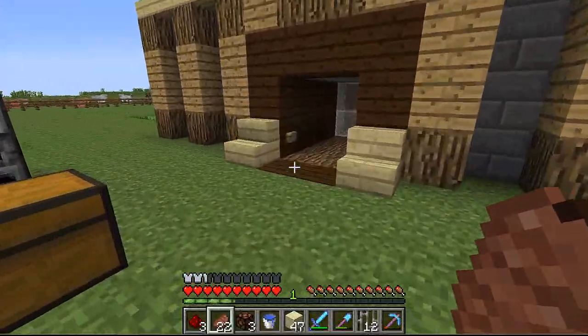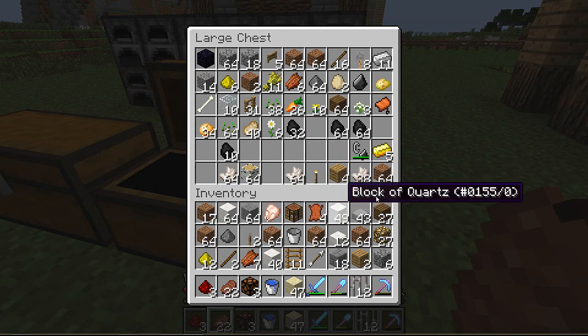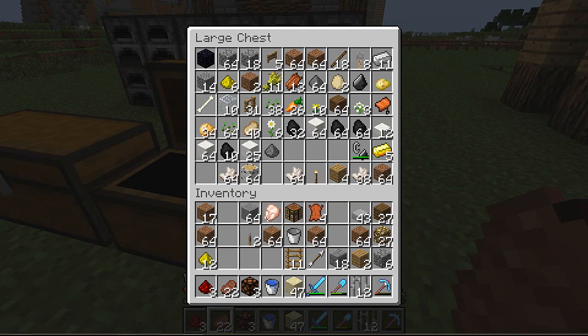Alright guys, I'm back. So we're going to be working on the bar, so let's maybe grab some materials we might need. We won't need any quartz for that, because it's going to be kind of like a luau. So it's going to look a little bit run down.